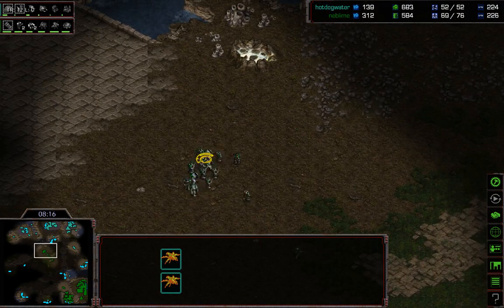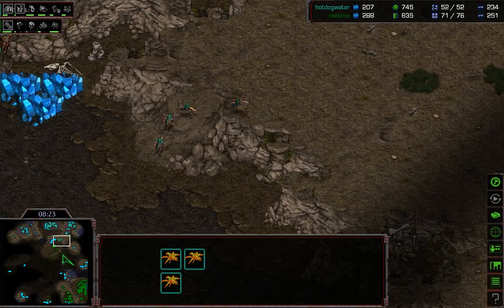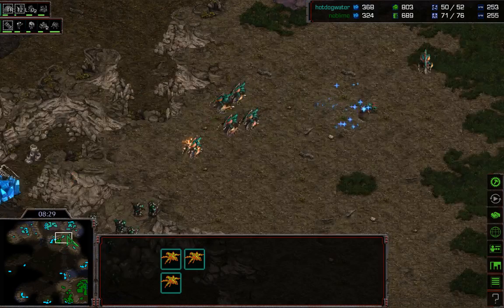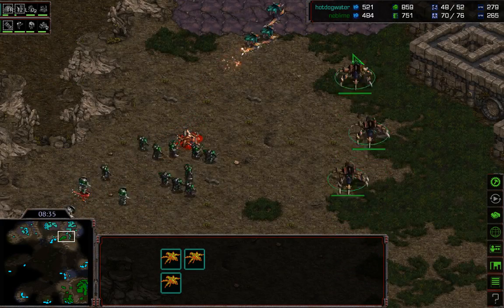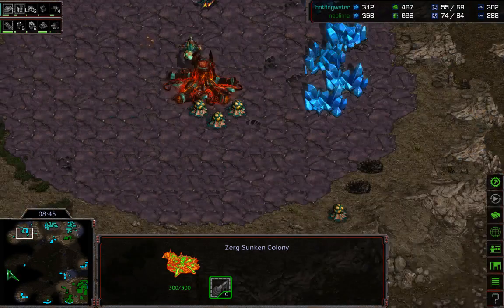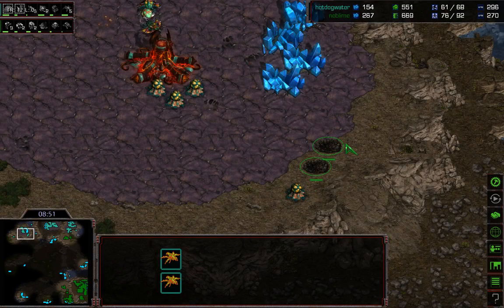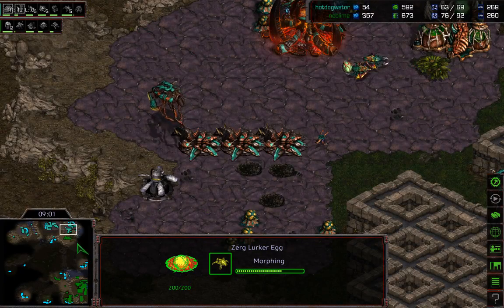We actually have two lurkers morphing right on the ramp. He had scanned the lair to see if there's any tech around there, catching a few hydras, but he really cannot fight up there — that number of lurkers and three sunkens is just too much. This is the thing about Neo-Aztec: the third for Zerg, once they get two hold-position lurkers up there — or just lurkers up there period — it's impossible to dive up that ramp until you have mech.